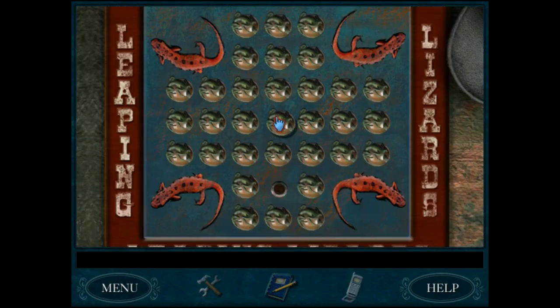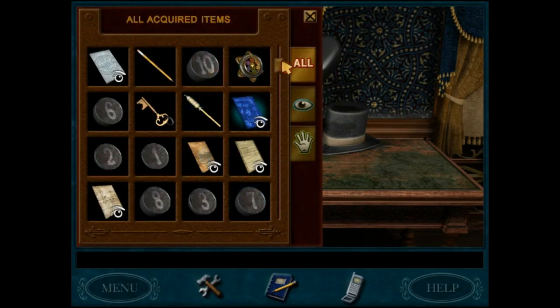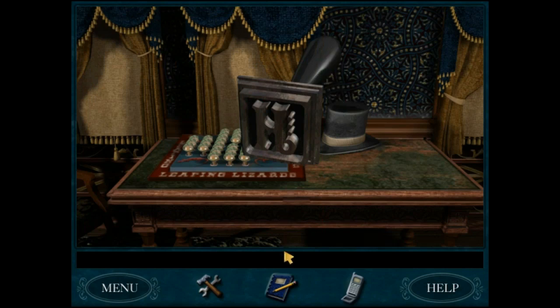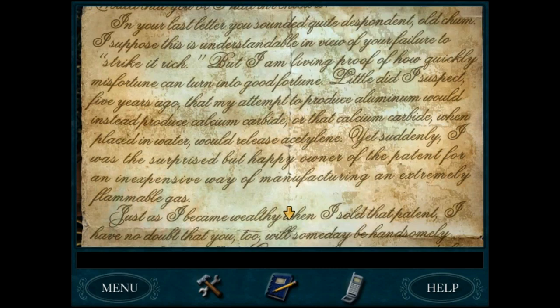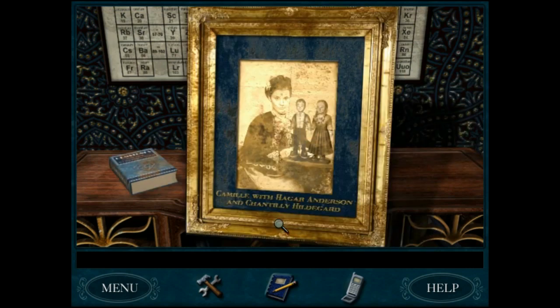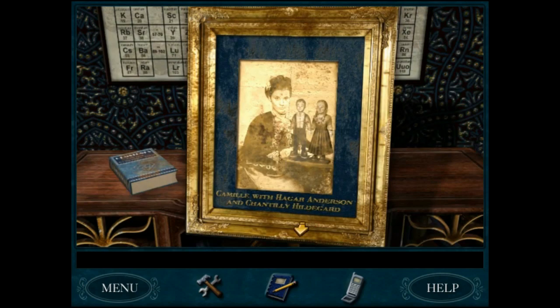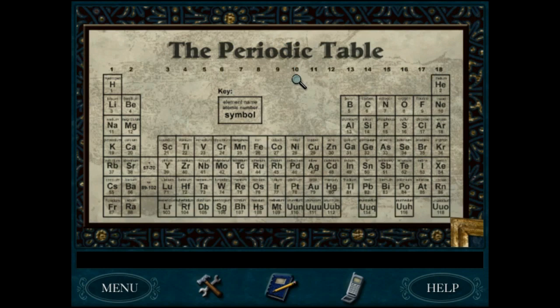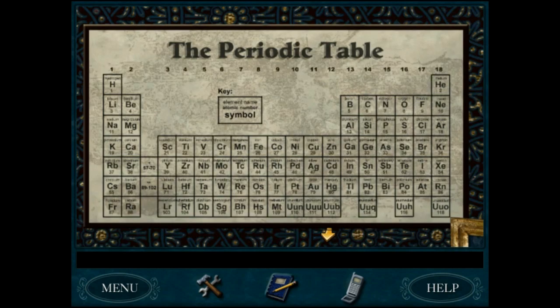Oh man, remember this puzzle? Oh boy, leaping lizards, get out of here. I don't think I had anything there at this point. Yes, remember we unlocked that before — gemstones, yeah, I was always good at that. Camille with Hager Anderson and Chantelia Hildegar — it's a periodic table from the 19th century. It's so aged, it's missing a few things. AG is silver and AU is gold. Science rules!